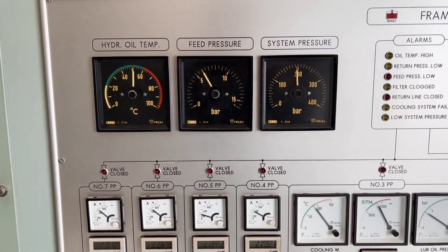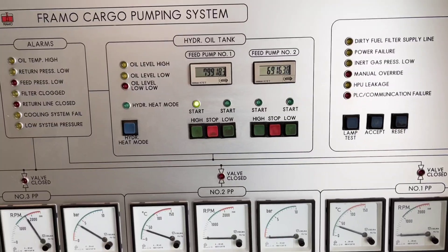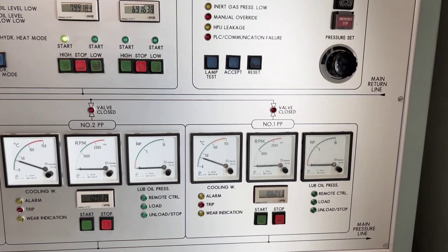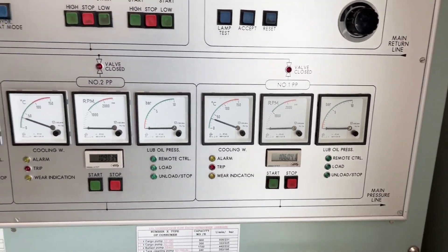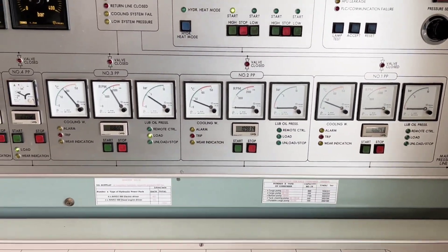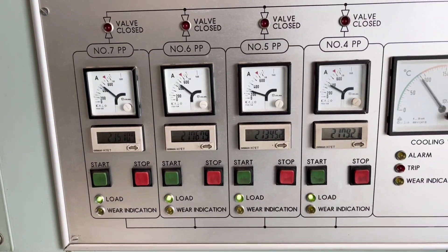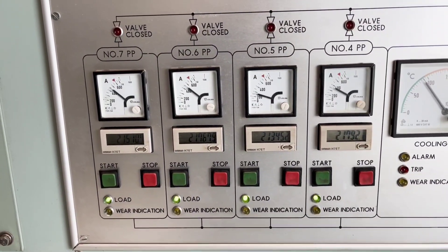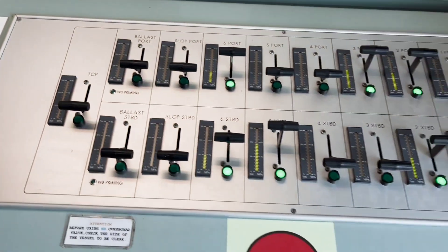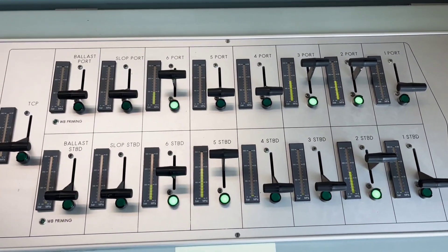You can see the hydraulic oil temperature, feed pressure, and system pressure. On high mode the hydraulic oil pump is running without any alarm. Right now these diesel power pack pumps are not running — these are the three electric power packs that are running, and you can see the amps and the load. Below you can see the pumps which are on and their regulators.